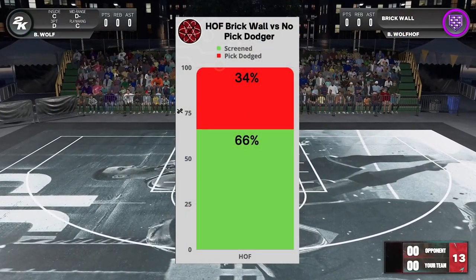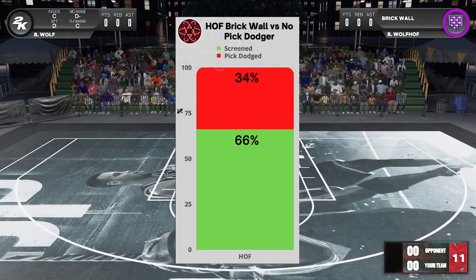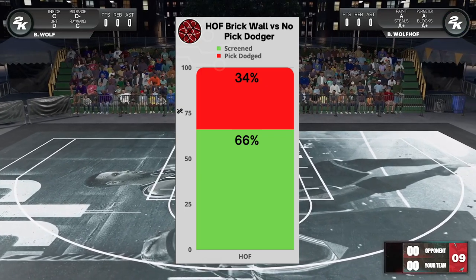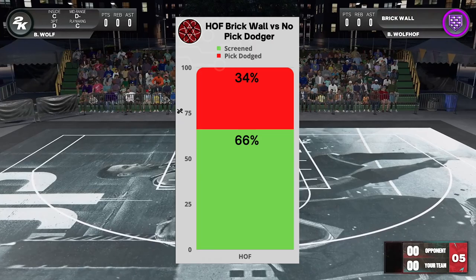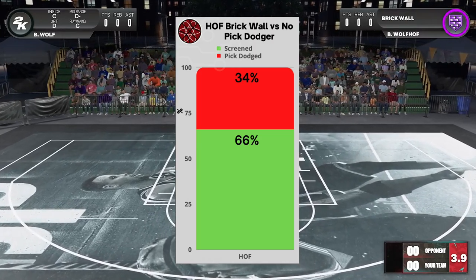Let's begin by looking at the power of the badge. Here you can see Hall of Fame brick wall versus no pick dodger. When it's set to this extreme, the screen success is at 66%, while the pick can only be dodged 34% of the time.